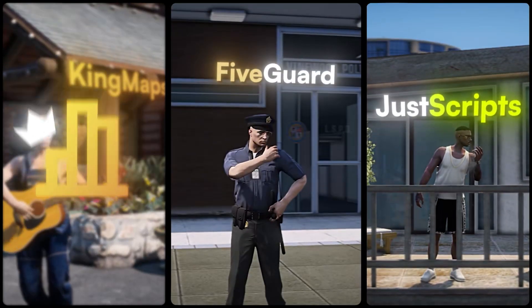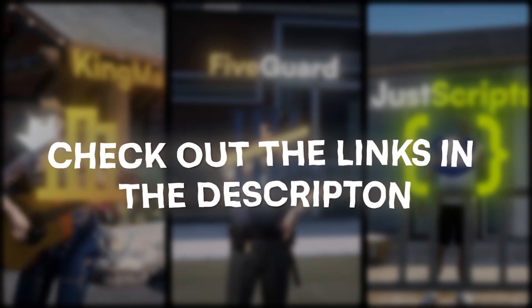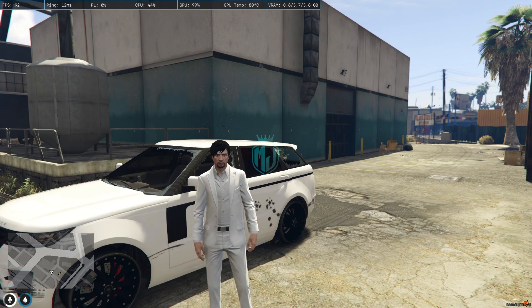This video has been sponsored by King Maps, 5 Guard, and Just Scripts — check their website in the description. Welcome back to another video! Today we are going to install a vehicle push script in our FiveM server. This is a standalone and free script so you can use it with any framework. Basically, in this script you can push your vehicle whenever it's out of fuel.